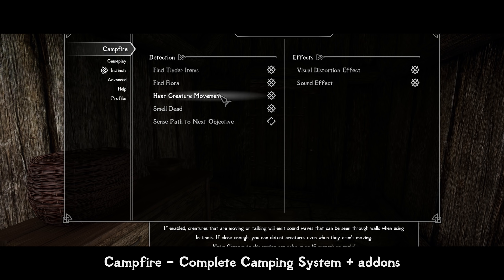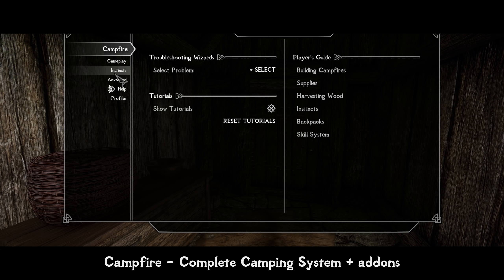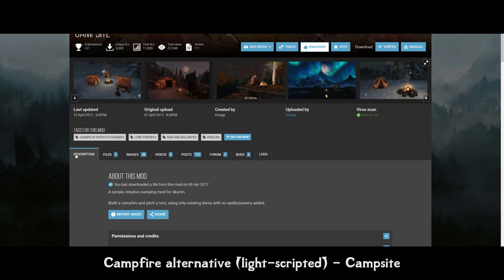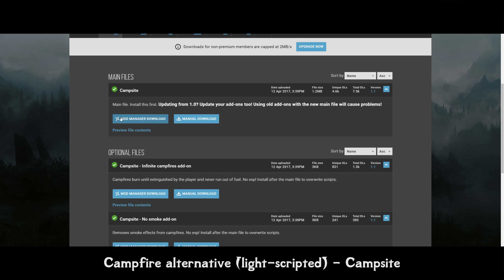But what if your load order is already pretty script-heavy and you want something similar but more lightweight? No problem — grab the Campsite mod, which is not as feature-packed as Campfire, but still has all the needed basic camping things.